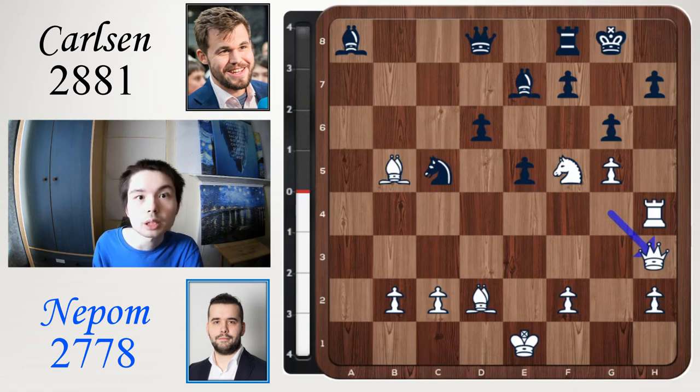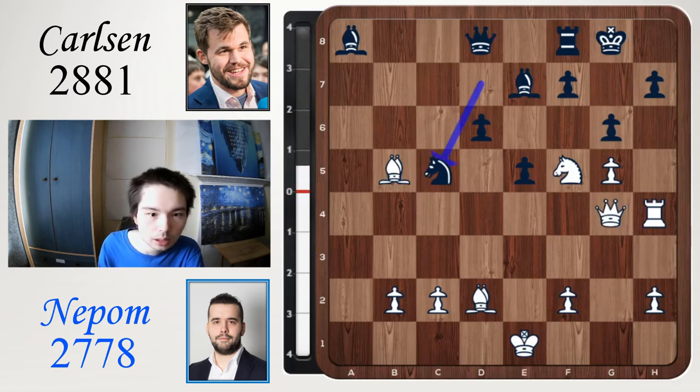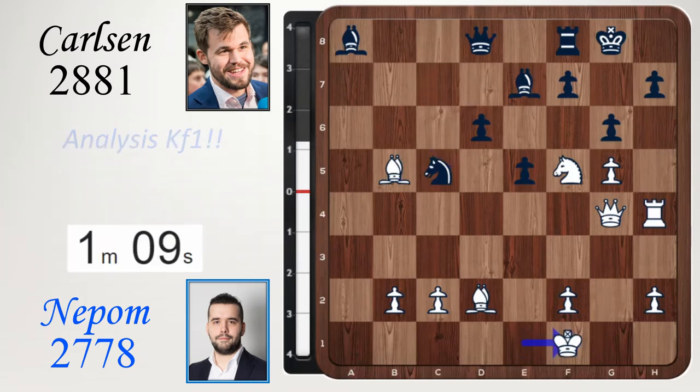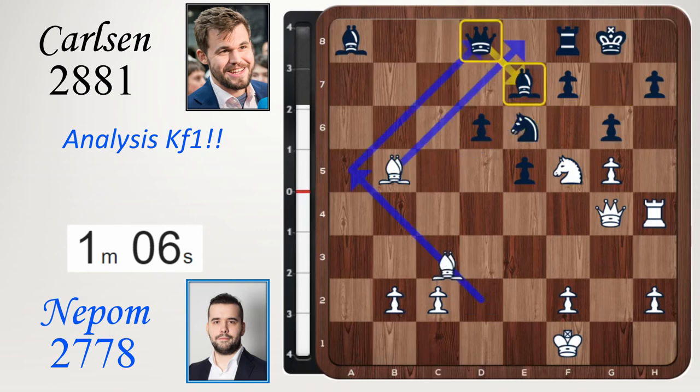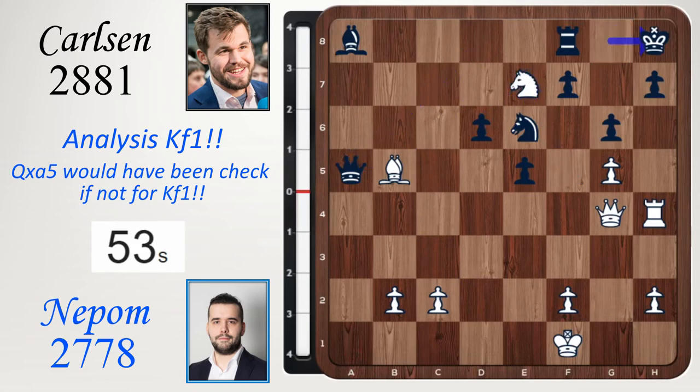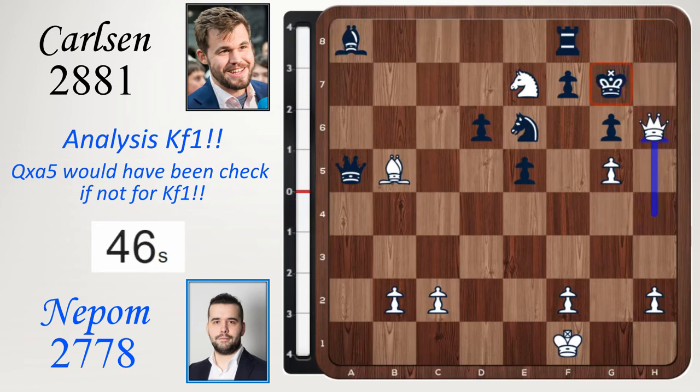Planning rook takes h7, and then checkmate on g7 or h8. But there is a crazy move here beginning with king f1 — what on earth does this king move do? Well, it gets out of a very important check. If you go knight e6, the idea is bishop a5. Incredible — I've never seen two bishops slice the board like this. If you take the bishop, we look at queen takes bishop. Knight e7 check, king h8 — rook takes h7 check, take, queen h4 check, king goes to g7, and then queen h6 mate.